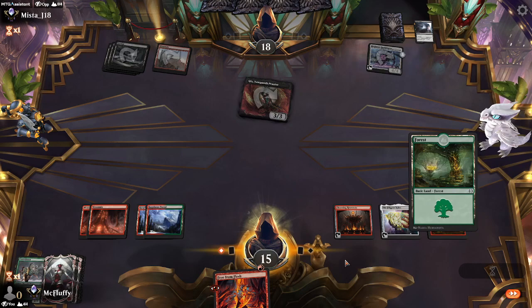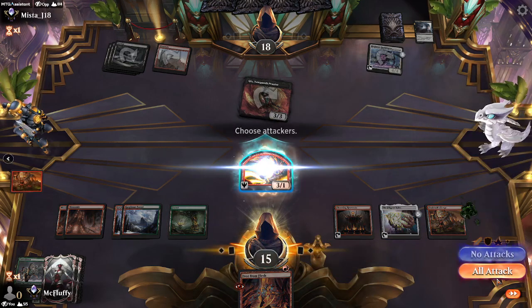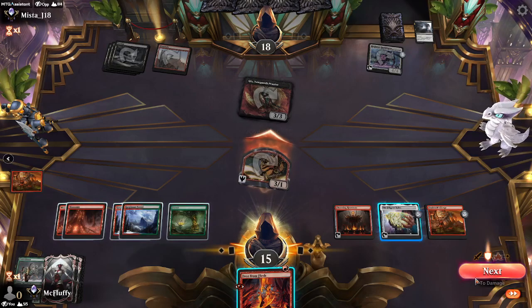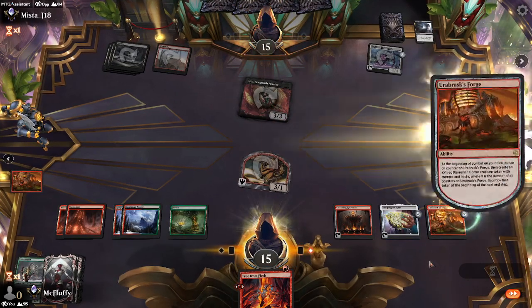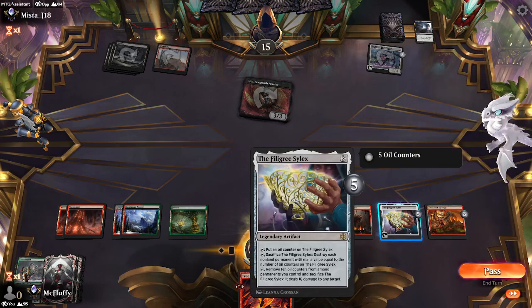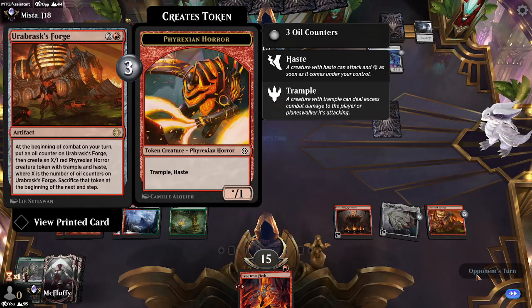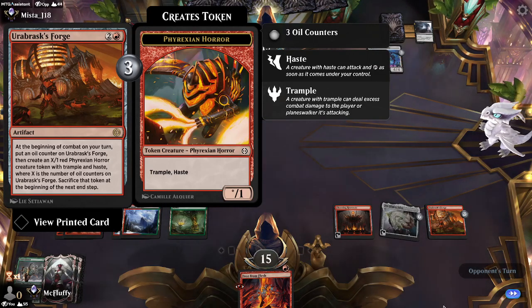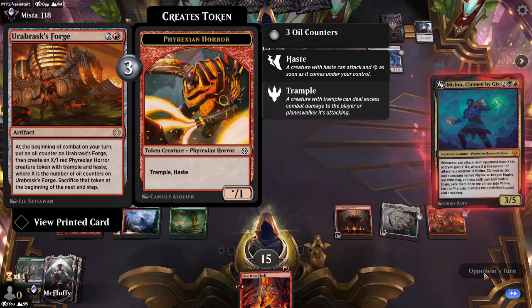We put a counter on the Forge. We want the counters on the Forge, because what the Forge does is it creates a hasted creature that sacrifices at the end of the turn, with power equal to the number of oil counters on it. You add an oil counter at the beginning of each combat step — it has haste and trample. Our opponent is doing quite well for themselves.